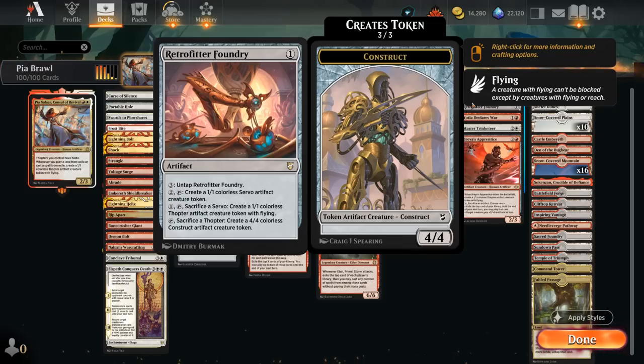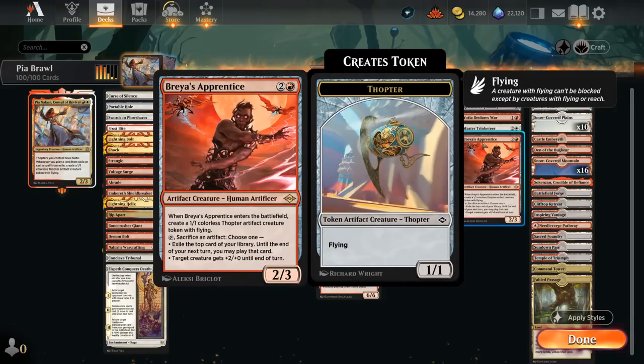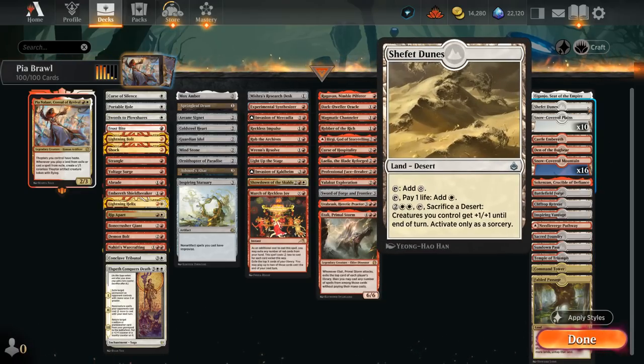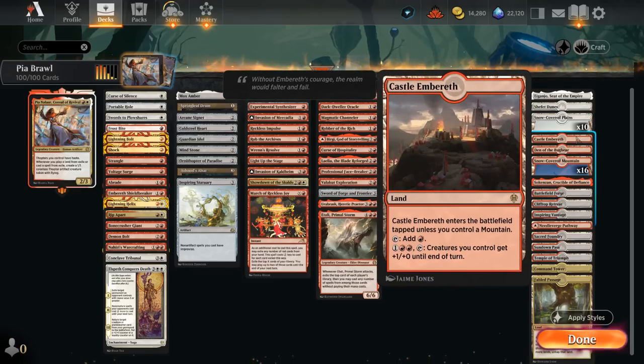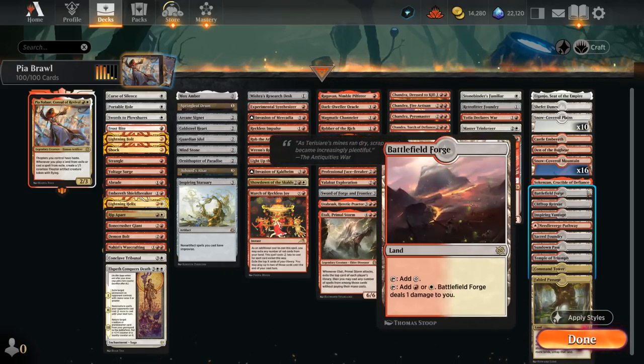With Pia we can skip a few steps and immediately sacrifice Thopters to make 4/4 Constructs, dealing a lot of damage. Yotia Declares War lets us make a 0/2 Thopter token, later tap some number of artifacts to deal damage, and turn one of our artifacts into a 4/4 until end of turn. Breya's Apprentice comes into play with a 1/1 Thopter that immediately gains haste with Pia out, and we can tap and sacrifice an artifact to either exile the top card to play until end of turn or give a creature +2/+0. The mana base has utility lands: Ignancho, Crucible, Contested Cliffs, Castle Embereth, Den of the Bugbear, and a lot of red-white dual lands for mana fixing.